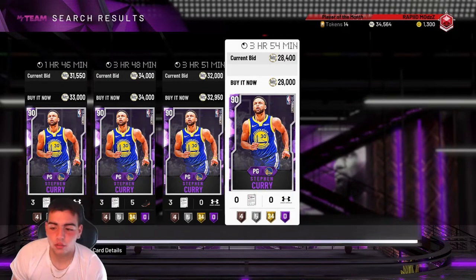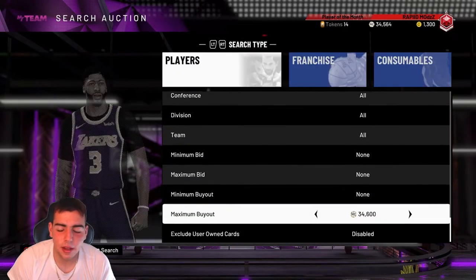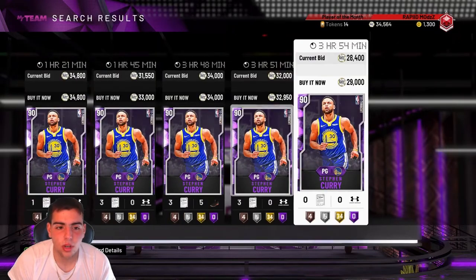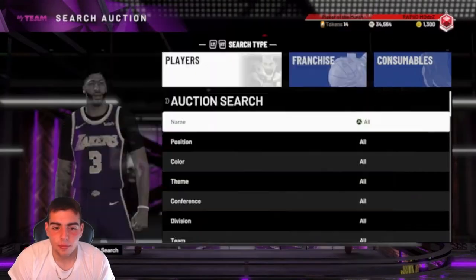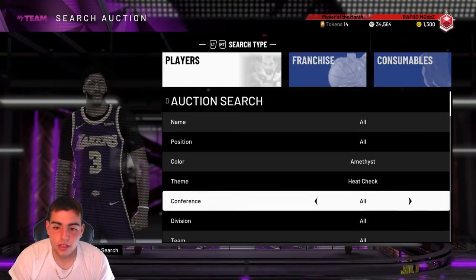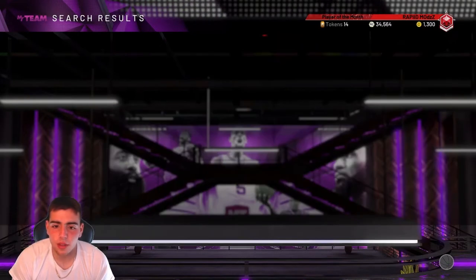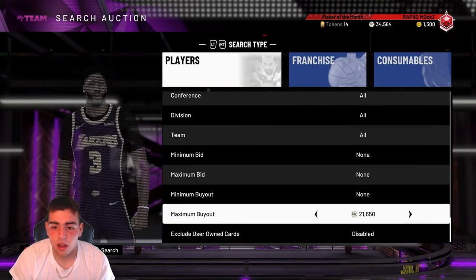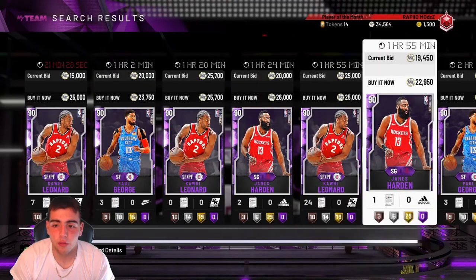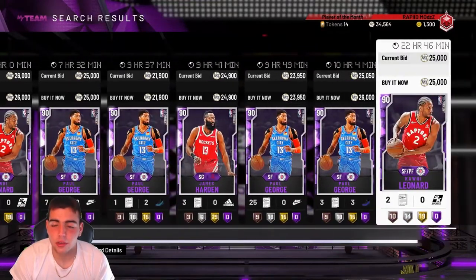He could go up though — there's no packs dropping. He'll probably go up to like 35, you're gonna make about 2k MT. He always goes up during the week and there's not that many on the auction. For the abathus 20s, you want to try to snipe these for around under 20,000 MT and just keep flipping them — they sell really fast. That's how I made most of my MT this year. 20k for Paul George is pretty cheap, his price will probably rise to 25k before Friday. Sell everything before Friday because there's gonna be a new spotlight.